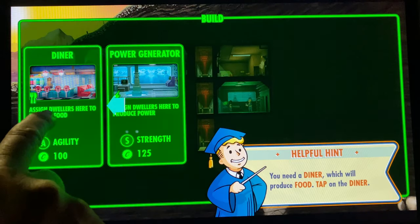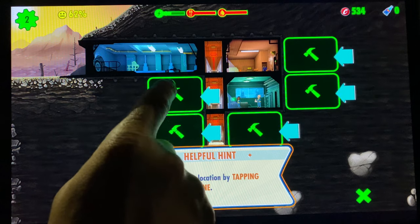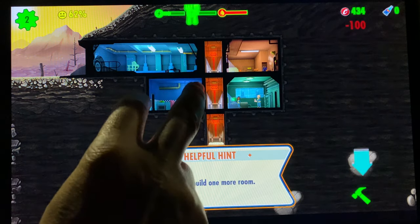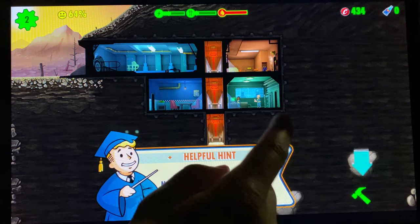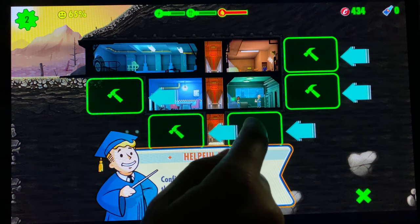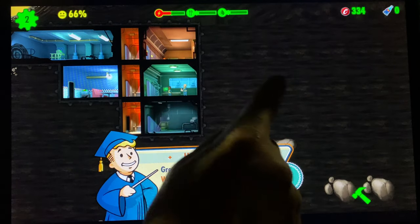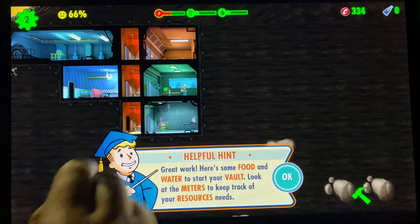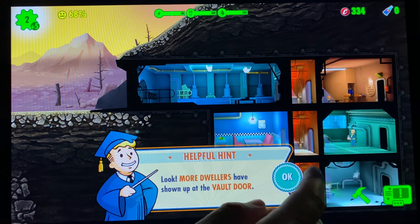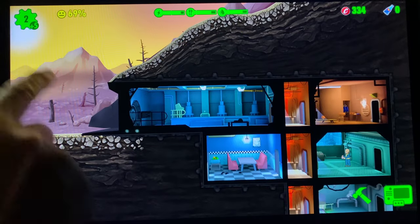Caps is the currency — you buy rooms and upgrade stuff with caps. We're going to build a second room. We'll do a diner — a good spot is over here because it doesn't take a lot to produce food, so the dining room can be smaller than your power and water rooms. We'll put the water underneath the power, and set up a three-room layout so we have all the rooms we need.